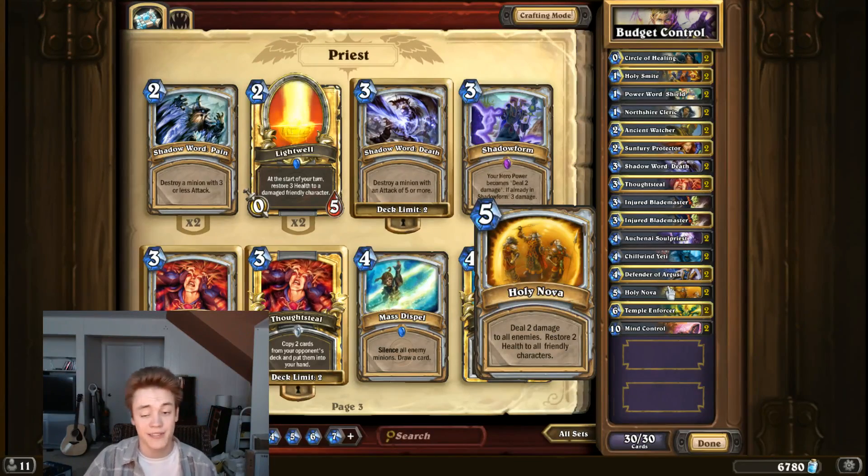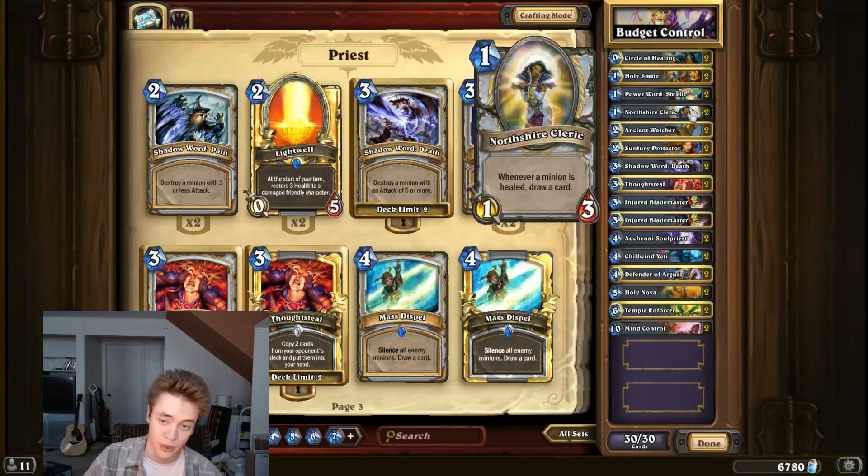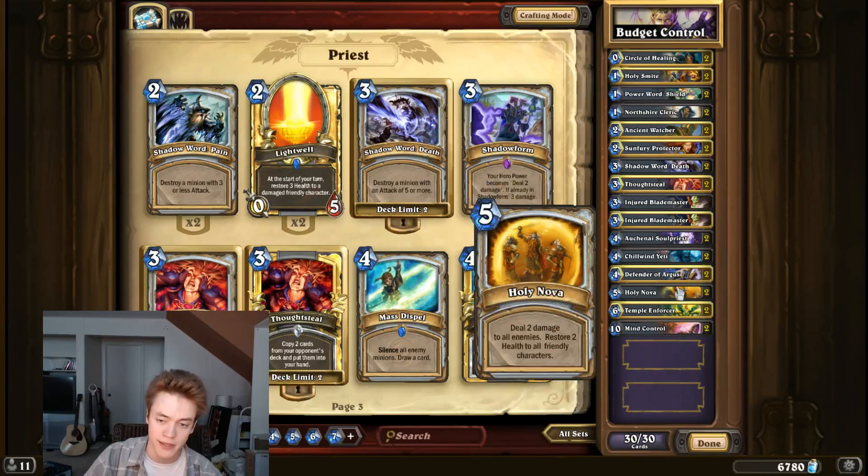Holy Nova is the only card that costs five in the deck. It's very, very powerful against aggro. It has a lot of amazing turns that you can set up with Northshire Cleric, so I definitely recommend playing this in most lists.